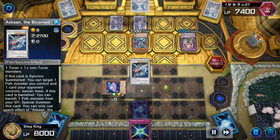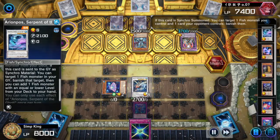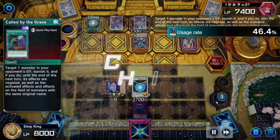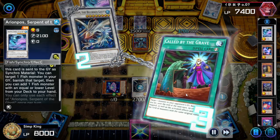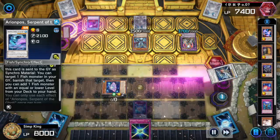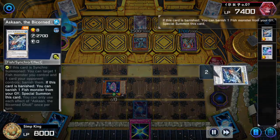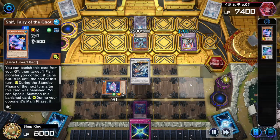We'll save that for next turn. Azkan activate. Arianne Post in the graveyard activate. Azkan banishes one of their set back row. Opponent hits us with Call by the Grave, negating the effect of our Arianne Post search. Very clever opponent. But can you stop our Grand Theft Auto? Azkan banish — Arianne Post negated. Azkan going to come back, banish the Shift so we get set up for next turn. Shift is going to come back.